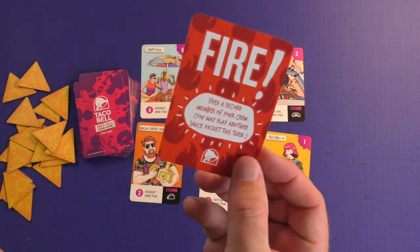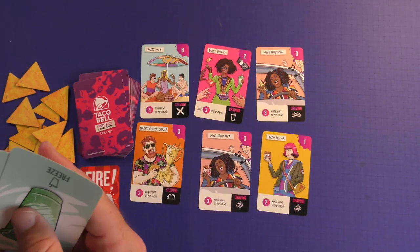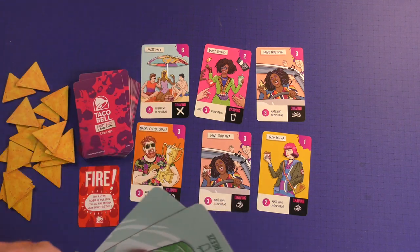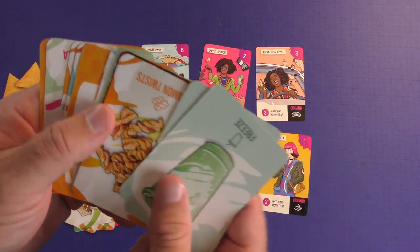The first thing you do on a turn is if you have an action card and you want to play it, you can definitely do so. Then you're going to make a choice of what action you want to do. You can discard as many cards from your hand as you want, put them in the discard pile, and then draw back up to 10.